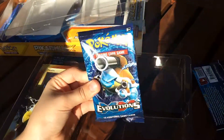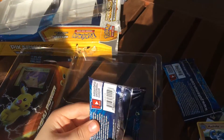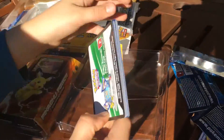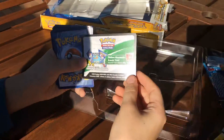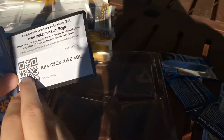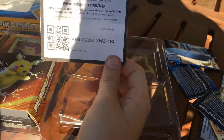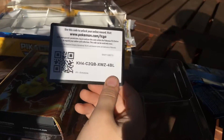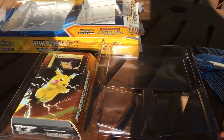Now let's get into the Blastoise pack. A beautiful beautiful creature. We got ourselves a code for the people that play the game — see if I can get it out of the shadow. Oh, there we go. There's the code. Beautiful code. Let's get into it.